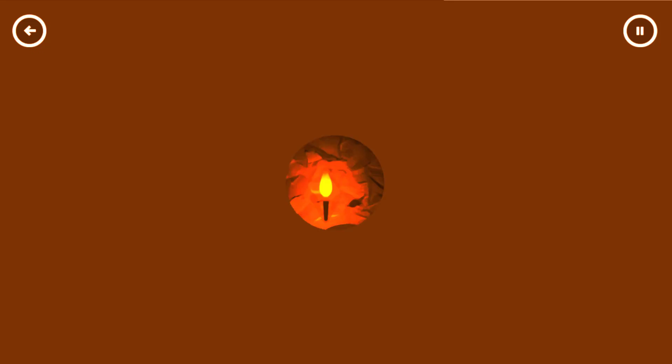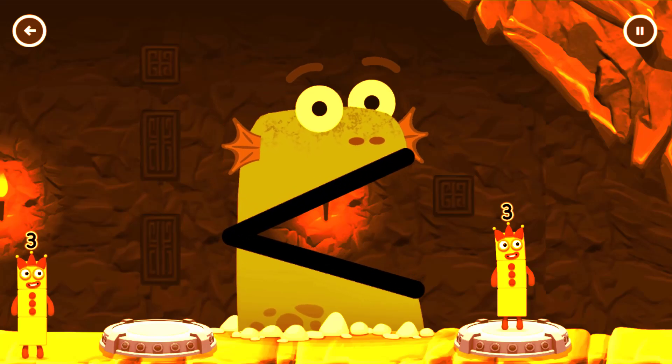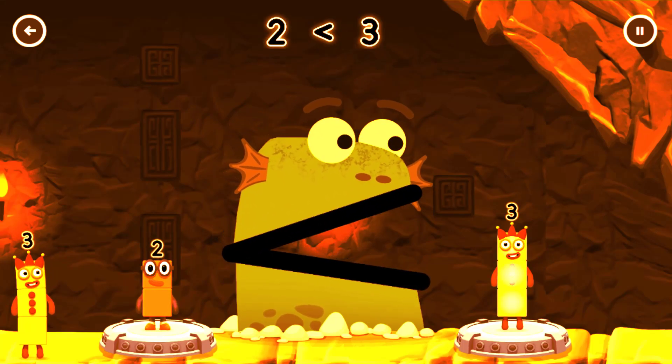B-Block-Diller! Find a smaller number. B-Block-Diller! You've cracked it! Two is less than Three!